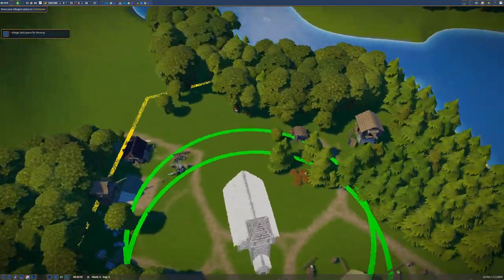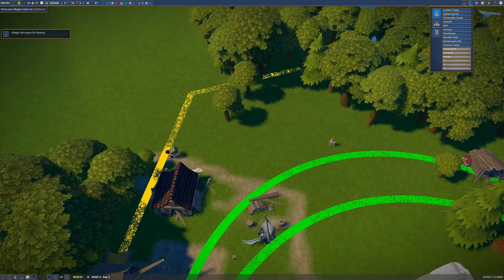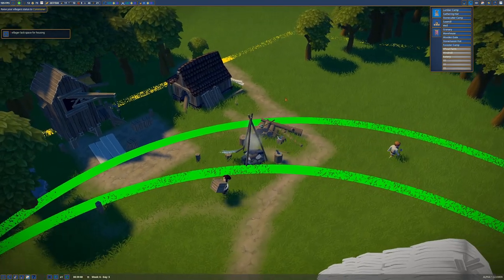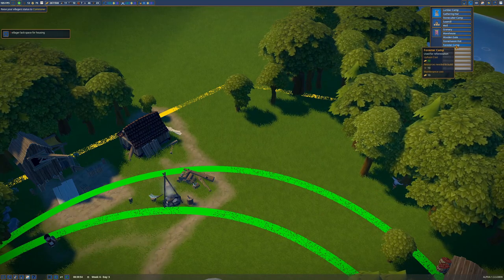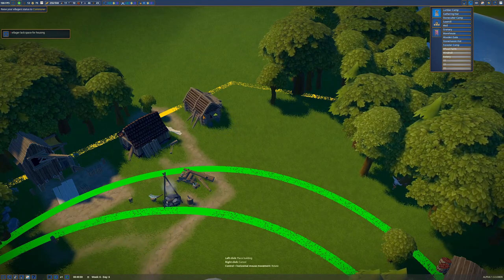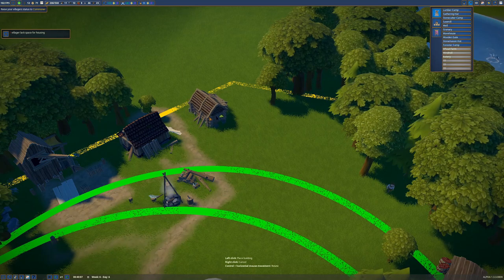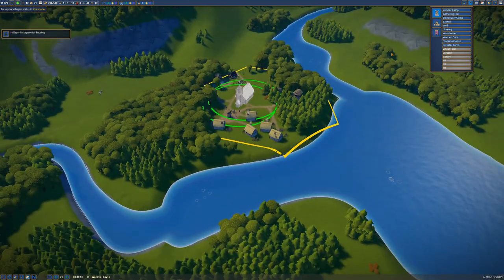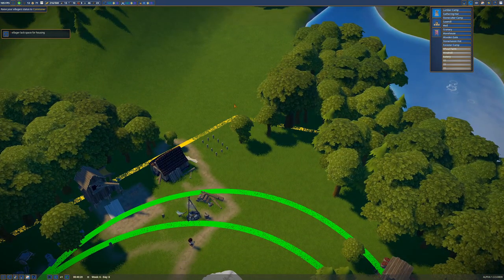We could start earning money by selling planks but at the moment we need them, so we don't really have anything good to sell yet. Since we're chopping down forest, we should get a forester who will plant new trees so we can regrow them. I want it close to the lumber camp and sawmills so they work in the same area. One forester does a really good job — I've never really needed more than one, at least not this early in the game.